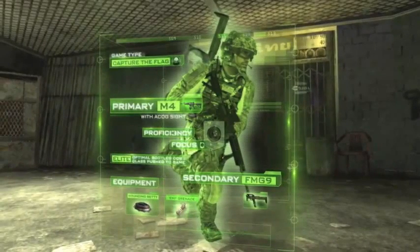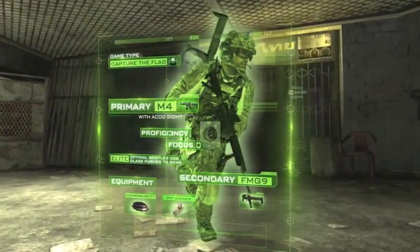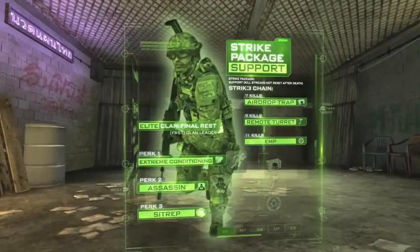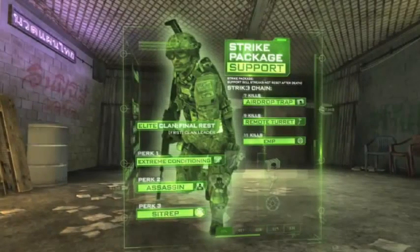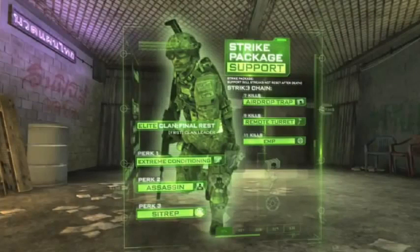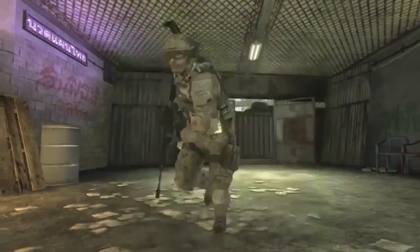Here we got Capture the Flag using the M4 with ACOG sight. His proficiency is Focused, not sure what that means exactly. His equipment is a Bouncing Betty and he's using an FMG-9, so it looks like secondaries are back to having more machine guns. The EMP grenade is a pretty cool idea. He's running a Support package with an airdrop trap at seven kills — probably like a hacked care package. Remote turret, pretty simple, and EMP. He's running Extreme Conditioning for longer sprints, Assassin which is immune to UAV, motion sensor, thermal, and heartbeat sensor, and Sit Rep where enemy equipment is visible and footsteps are more clear with pro.